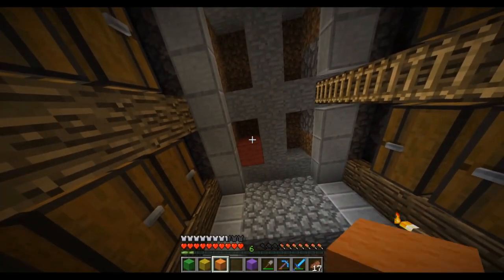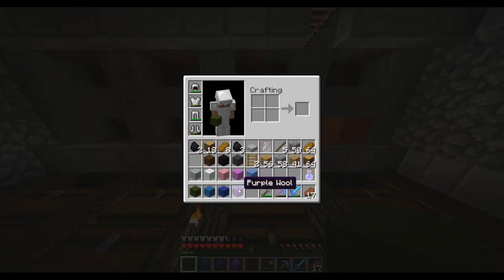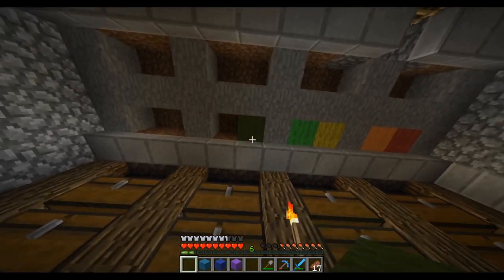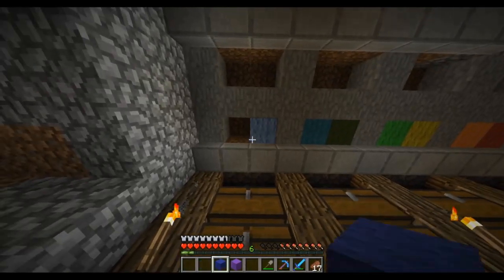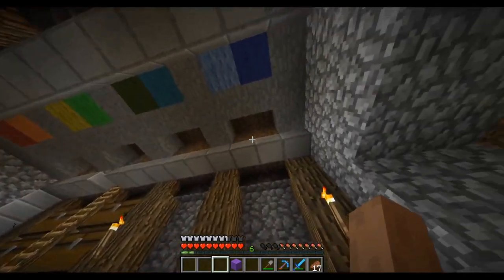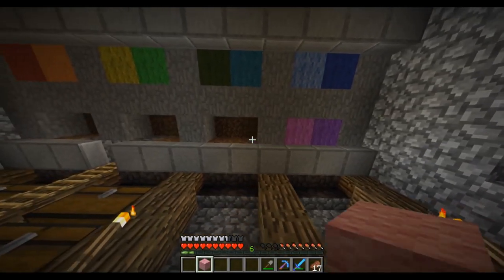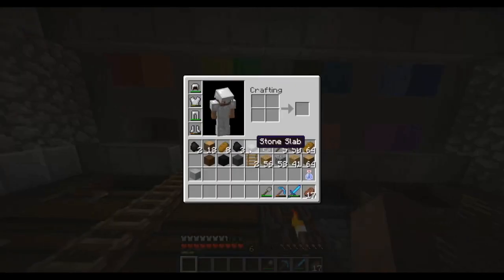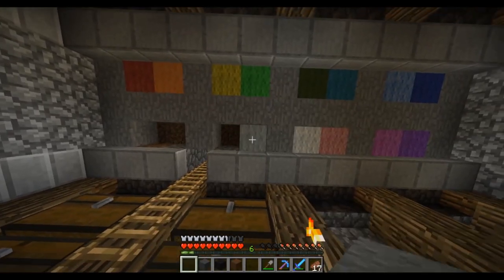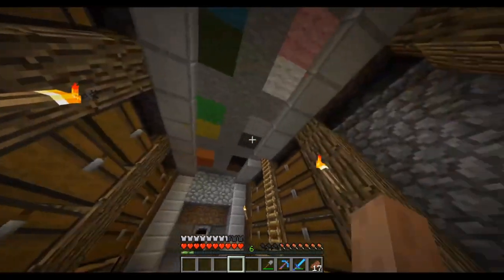Red. Orange. Yellow. Lime. And then we're gonna go green, cyan. Should we do light blue and then blue? And then purple. Magenta. Pink. We're gonna go for white. Light gray. Gray. And black. And brown. Yeah, that's nice. We're gonna come in here one update and all these are gonna change colors a bit.